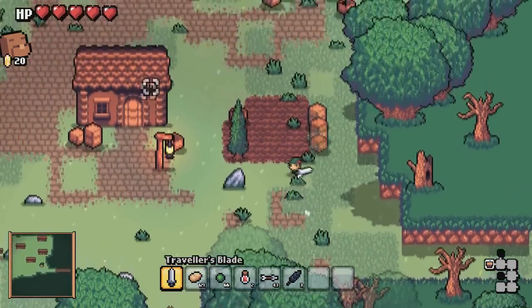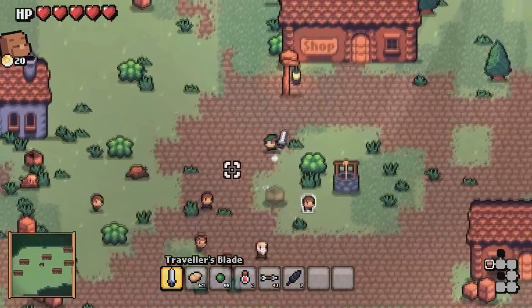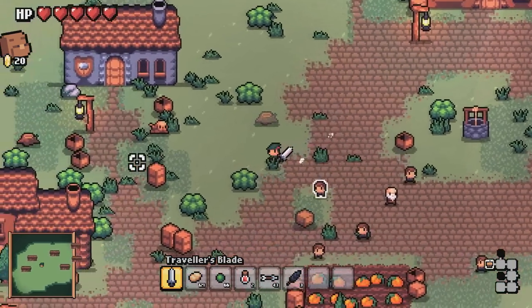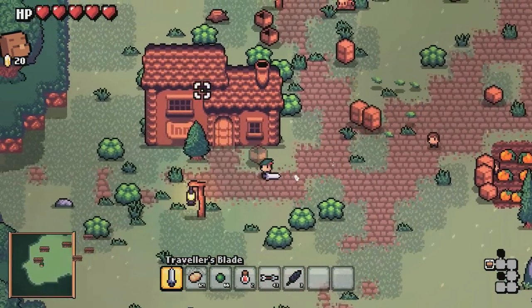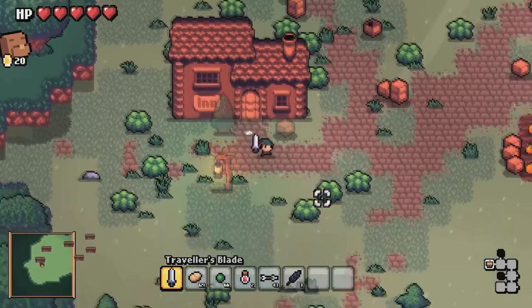Okay, so we've found the town. You have a bunch of NPCs wandering around and you can talk to them. They don't have much to say right now, as you can see. We have an inn — the inn is quite barren right now, nothing to do in there.